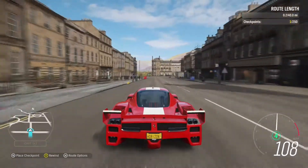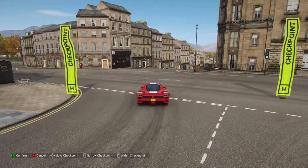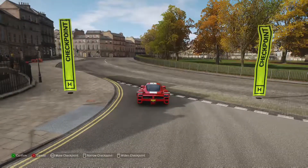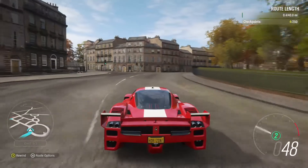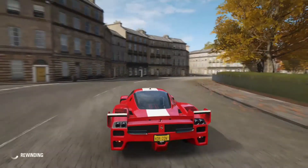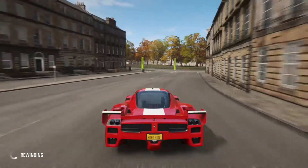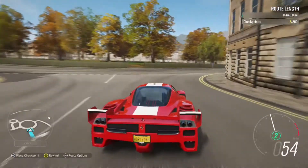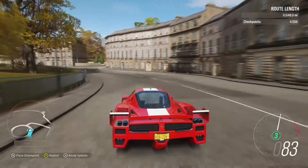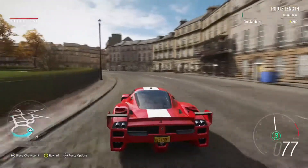We're gonna continue straight away down here at high speed. Checkpoint just in case — don't let them cut the corner. The brakes on the FXX-K are very good, they are very good. We're gonna go over here — I think. We're not gonna go that way. I was gonna try and see if I can cut through the roundabout without going off-road, but that involves going off-road and I don't really want to do that in a sports car race. So we're gonna go over here instead — going the long way around the roundabout.